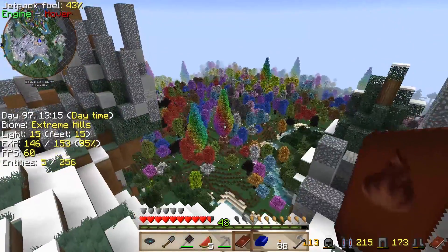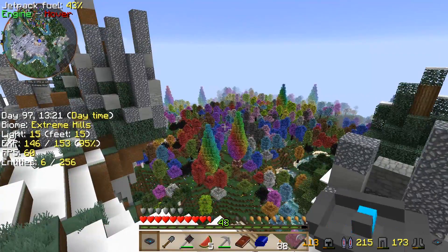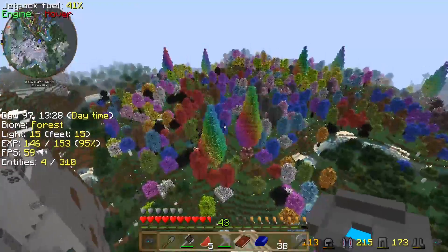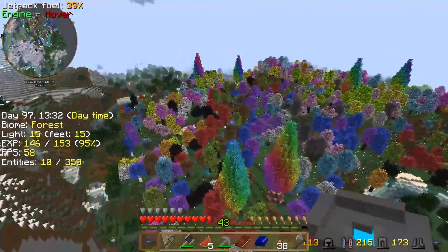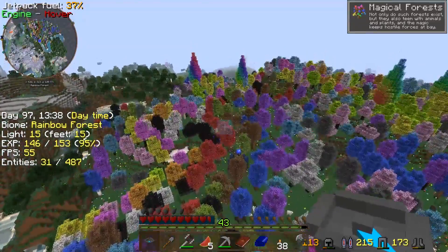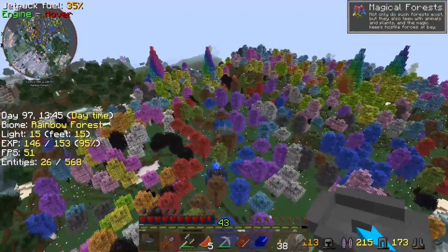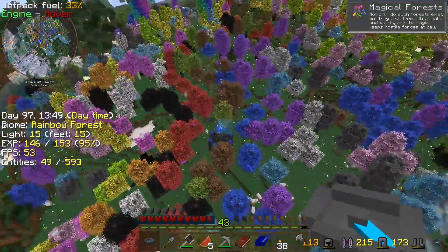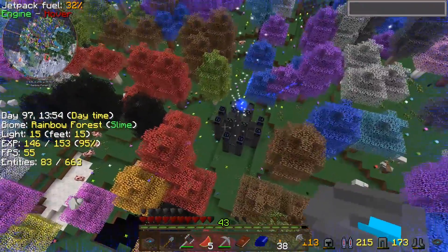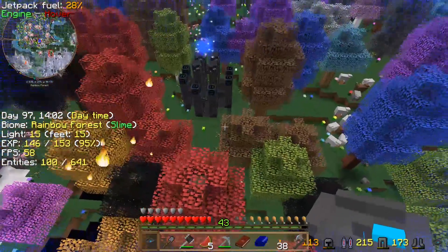I kind of want to check out this forest. Let's go take a look at the forest and see what that floating thing is, if it doesn't harm us too much, and maybe we'll see if the compass changes direction again. We're in a rainbow forest — not only do such forests exist, but they also teem with animals and plants, and the magic keeps hostile forces at bay. That's really cool. Maybe a Thaumcraft thing? I think this is the thing that hurt us last time, so I don't want to get too terribly close.